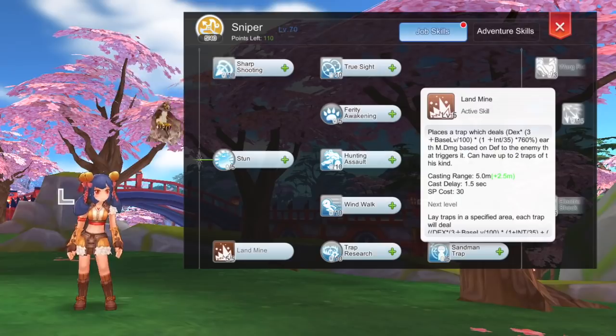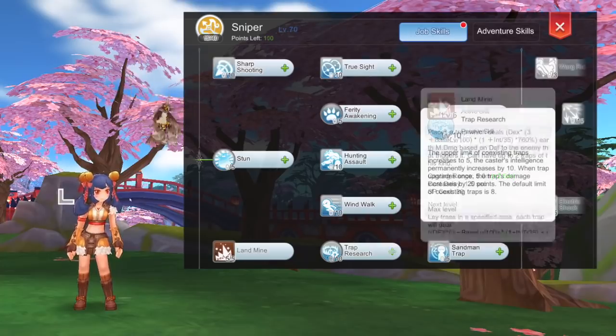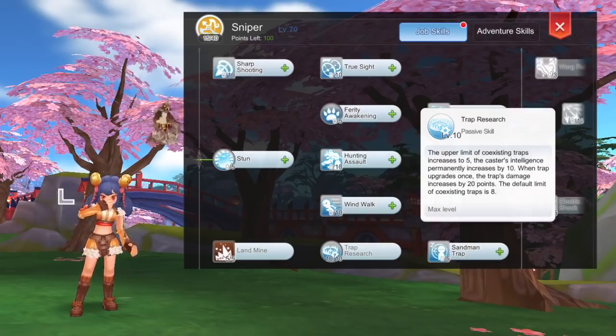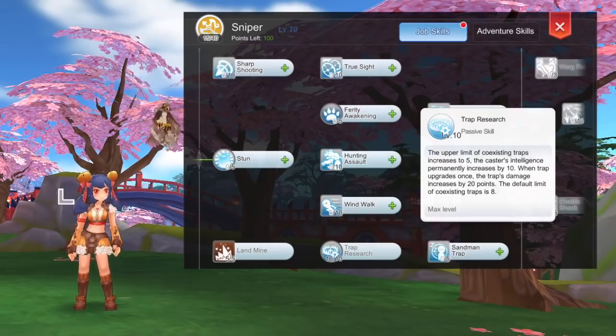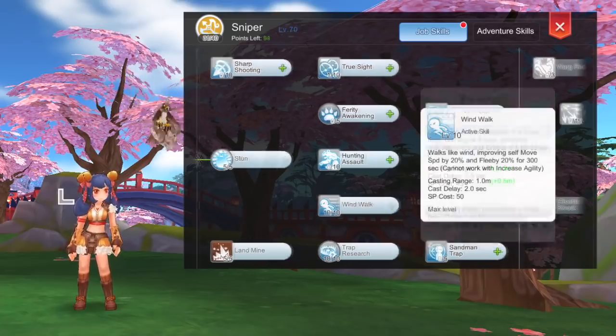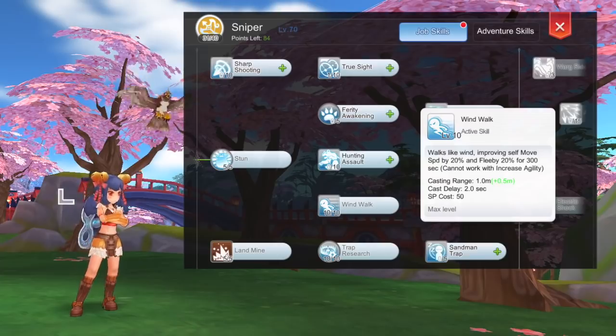Get level 10 Improve Concentration to boost DEX. For the sniper skills, prioritize getting level 5 Landmine which deals earth element damage to a single target — this trap has a higher damage multiplier than Claymore Trap, so this can be your primary farming skill as a sniper. Then get level 10 Trap Research which increases trap damage and the maximum number of traps that can be placed. Get level 1 True Sight, an active skill that boosts all attributes by 5 points — you don't need to max this out as SP cost increases per level but the additional stats are constant. Also get level 10 Wind Walk for faster movement speed.